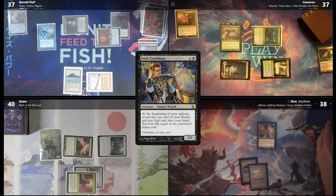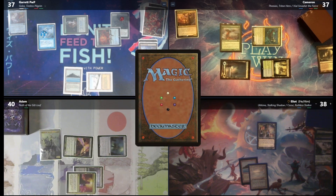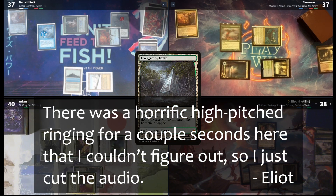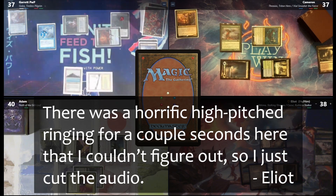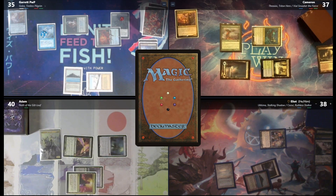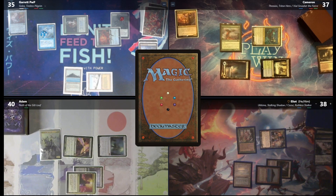I'm going to pass the turn. I will untap. In my upkeep, Bob. Dark Confidant reveals Pact of Negation — I will take 0 and draw for my turn. Such a heartbreak, but also now I have a Pact of Negation. It was a free Pact because it was zero damage. I'll lose 2 more life — you're at 35. Second main, I will cast a Fyndhorn Elves. Any effects? I will pass the turn.